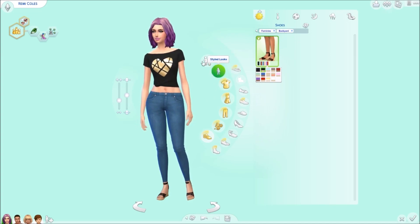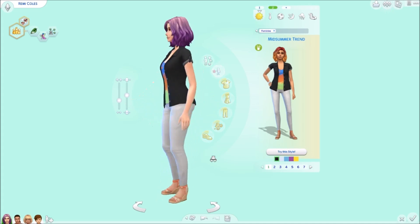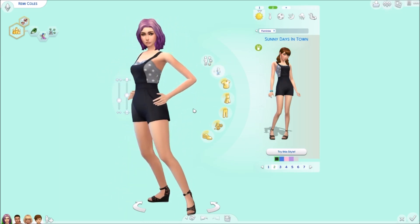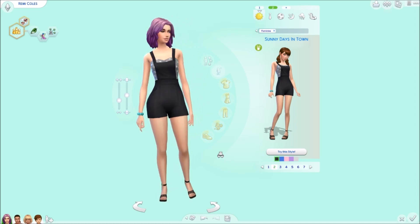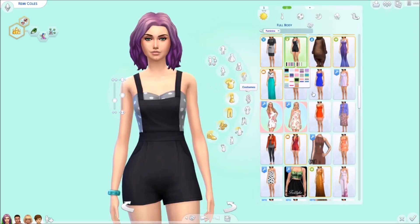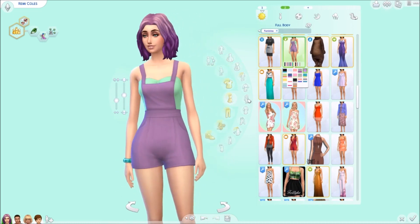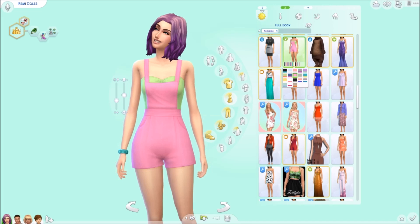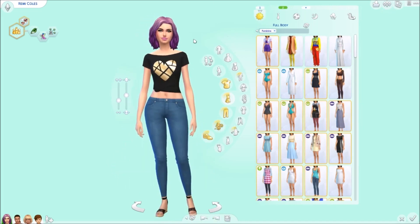Let me show you some styled looks. This styled look has really nice colors that go together. Styled looks are great if you just want a quick outfit. Oh — we also get a full outfit, I totally forgot! It's so cute and adorable. I'm going to be using that a lot. It comes in really cute colors with so many different options. This is why I don't really mind that there's no color wheel — they give you a lot of color options.